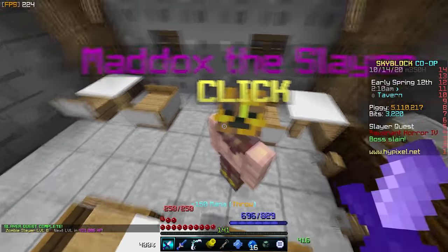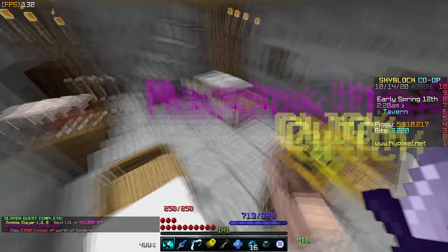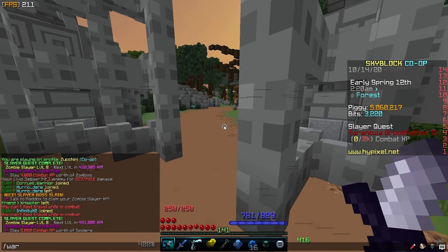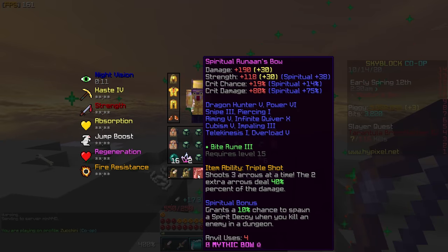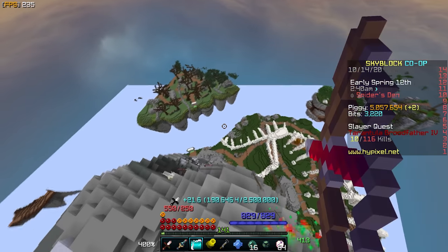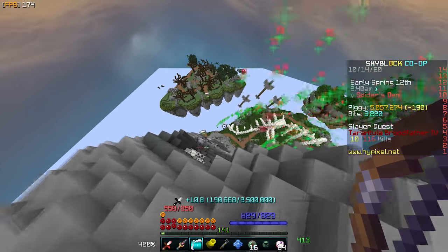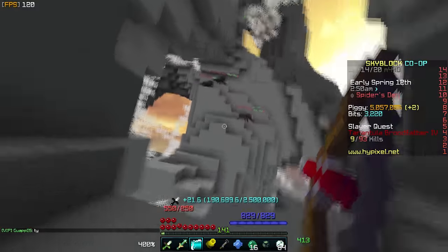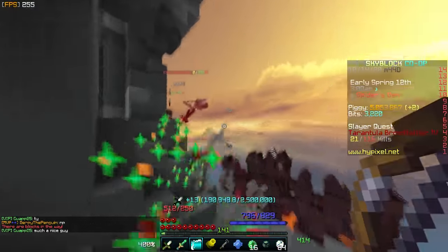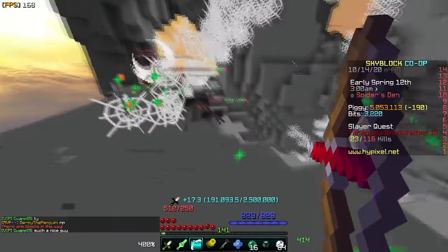At the end of this video we will be doing a dragon fight, so make sure to stick around because that's going to be the best part. To go along with the dragon fight, I have a pretty much 100% maxed out Runic Bow. The only thing it doesn't have is the ultimate enchant — I don't know if I should put Rend on it, since I've heard it doesn't work on dragons. Swarm doesn't seem very useful either since most mobs don't spawn when the dragon is there.